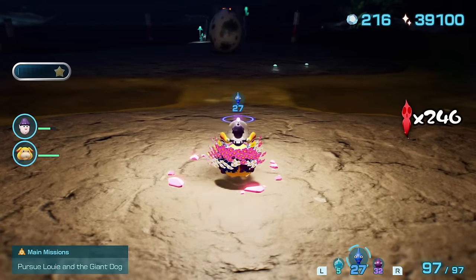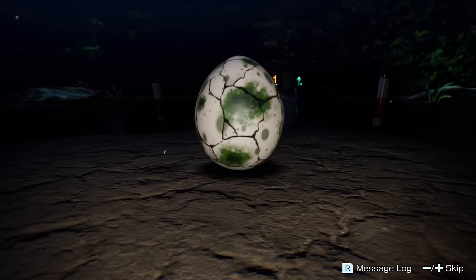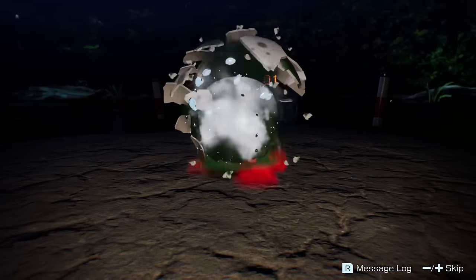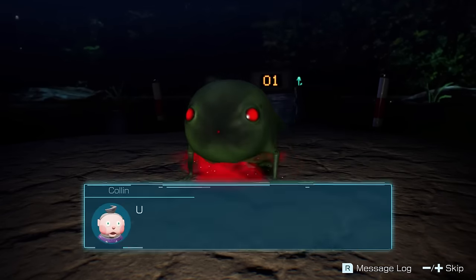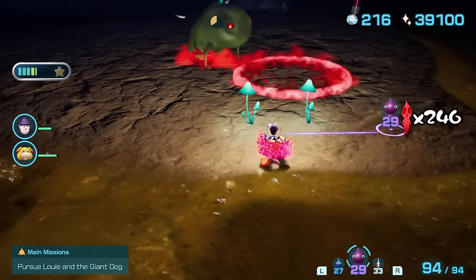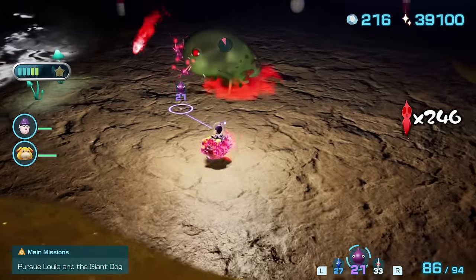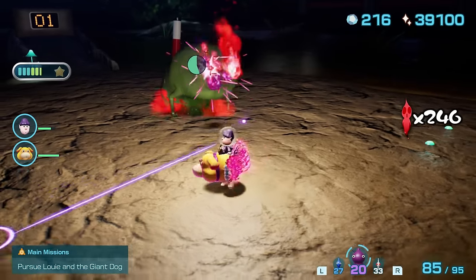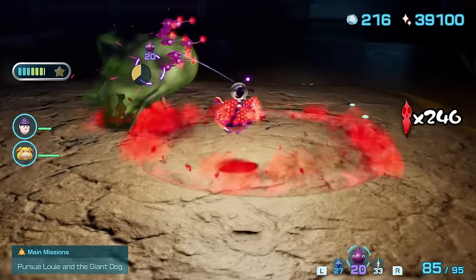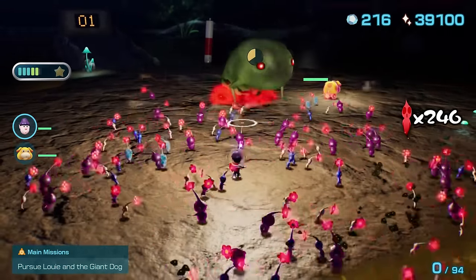And then we get to sub-level 10, where we meet a very old friend. That's right — the Smoky Prog, the abomination first encountered all the way back in the original Pikmin. Even though it's far easier to avoid with Oatchi, it's still extremely dangerous, being able to instantly kill Pikmin caught in its gloom. Even worse, it now has newer abilities like spitting a projectile which causes gloom waves, and a roar that can send Pikmin into a frenzy, often causing them to run directly into its gloom attacks.